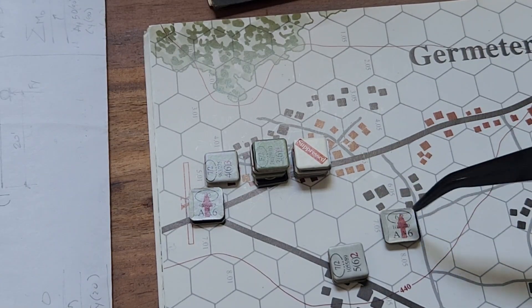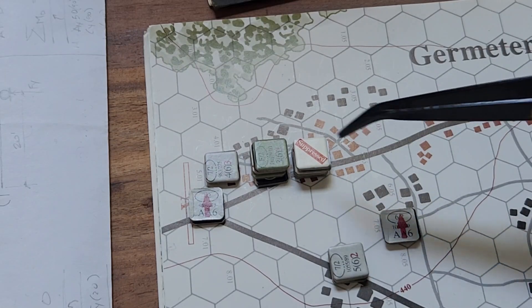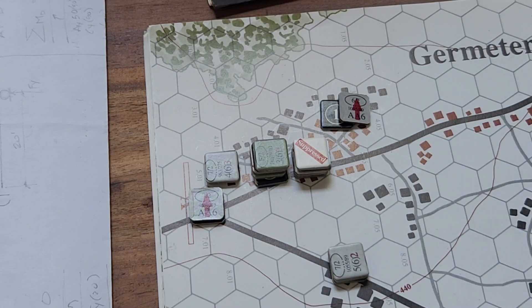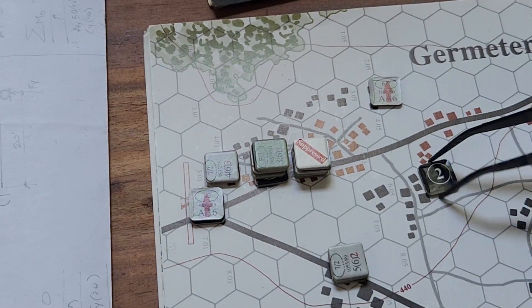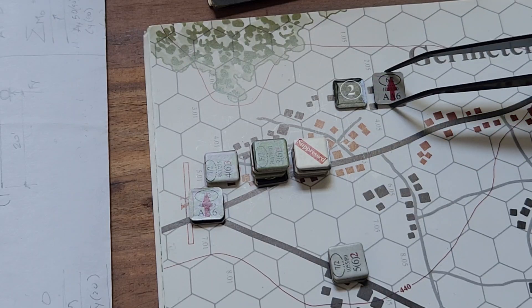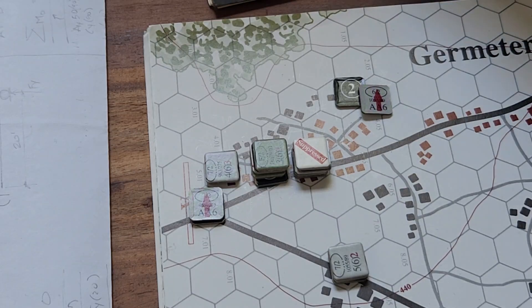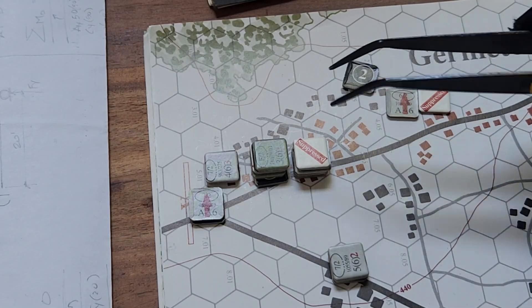Next guy up — 1, 2, 3. When we get here he'll fire. Let's roll to see if any damage happens. 9 — he is going to take a hit. He's a 2, that's a 6. Company morale is at 6. 6 plus 3 is a 9... 11. 11 is still a plus 2. 5 plus 2 is a 7 — he also suppresses this guy. So he didn't even get into the hex — he suppresses them right before. They're holding off everybody.